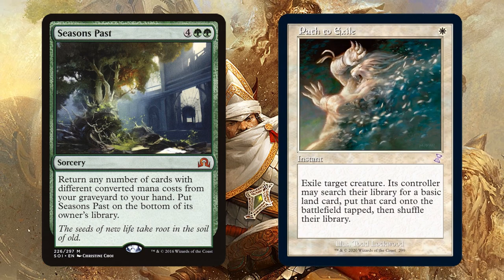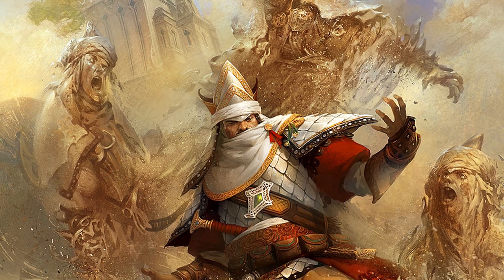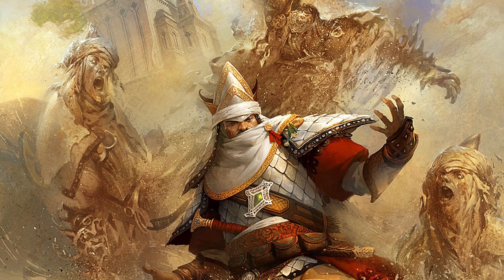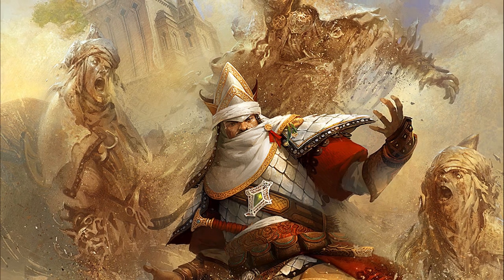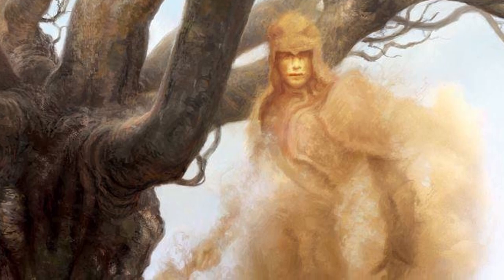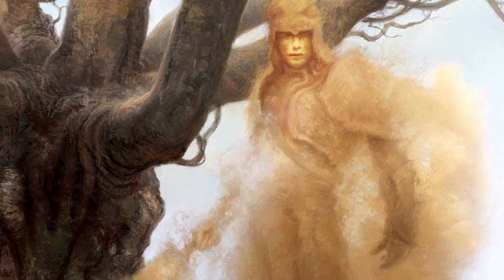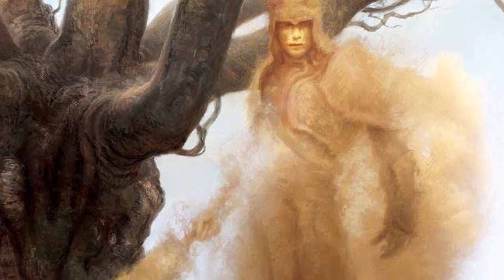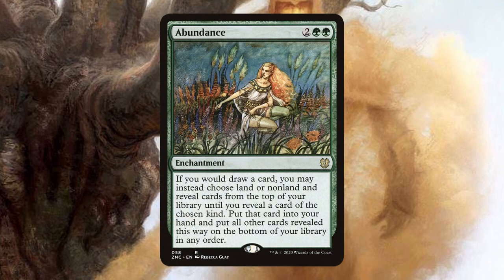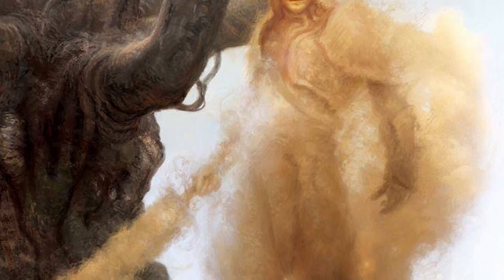Exile the Elephants you just made using your Path. If someone is dumb enough to opt into the 'may search for a land' part, punish their hubris by turning it into another Elephant and then exile that too. Once this loop is complete, your opponents will have nothing on the board and you will have one card left in your library that you can repeatedly put back. You can also prevent yourself from drawing out using Abundance since it replaces your draw. Now just pass turn and attack freely until everyone dies.